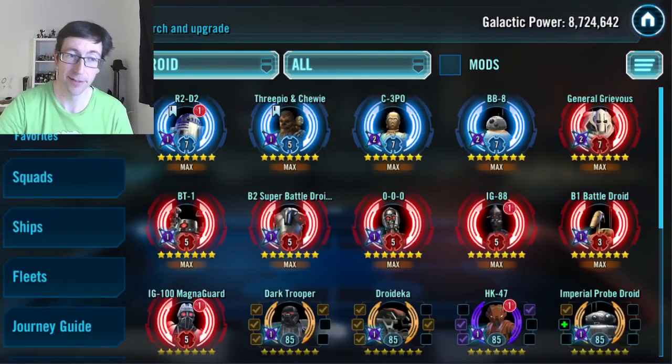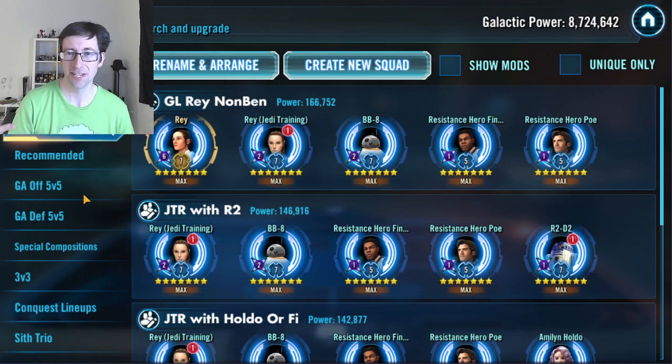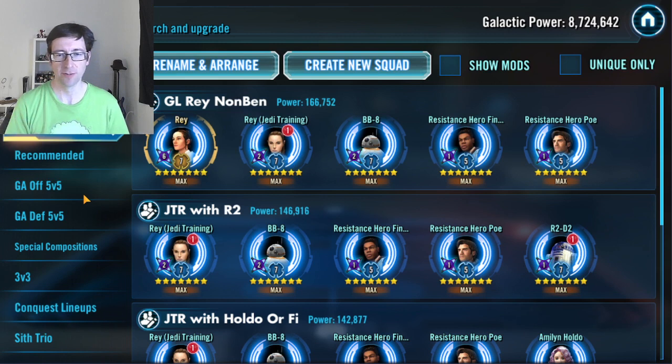Now I'll go over to squads. Here's a list I prepared earlier of teams that I, and the general public, use BB-8 for. First of all, most of you won't necessarily be able to use him with GL Rey, because you don't have GL, right? But that is probably his best flat-out use if you haven't got Ben Solo — put him in that team. He buffs Rey, he buffs JTR, he buffs the Finn Bros. He gives turn meter, he'll make them hit real hard and he'll keep the turn meter chain going.